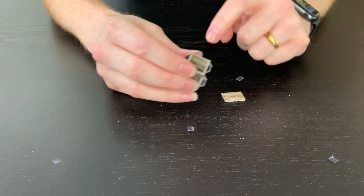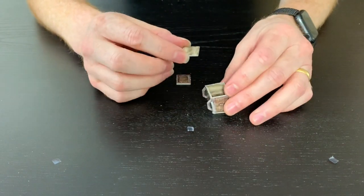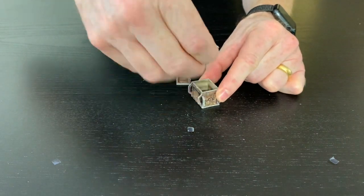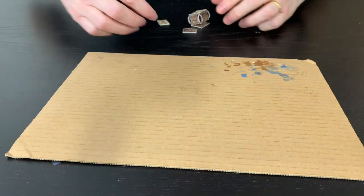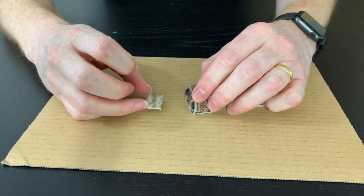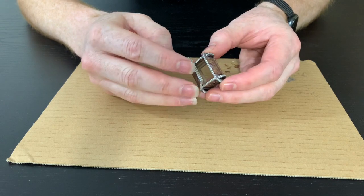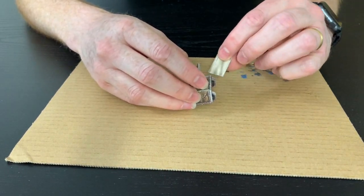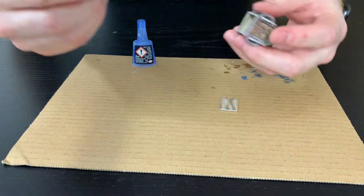To do this, before gluing the bottom piece, apply a little bit of glue, close the lid, and pop the top piece in and push it down so it sits in exactly the right position. I'm using ordinary super glue for speed. Close the lid making sure you've got the right piece, and you end up with a little bit of tension that you can feel. Then just glue the bottom into place.